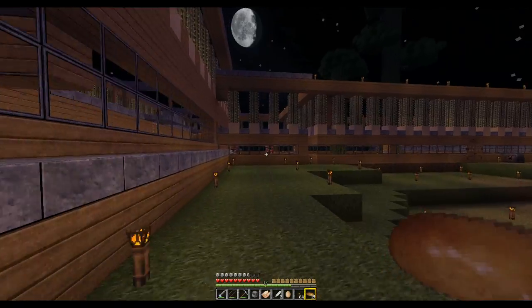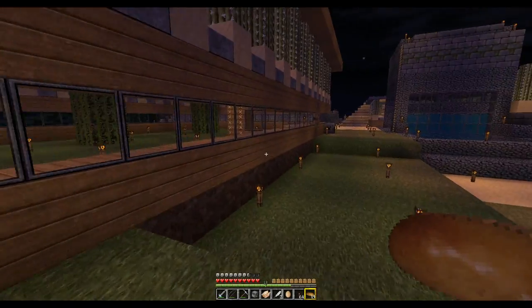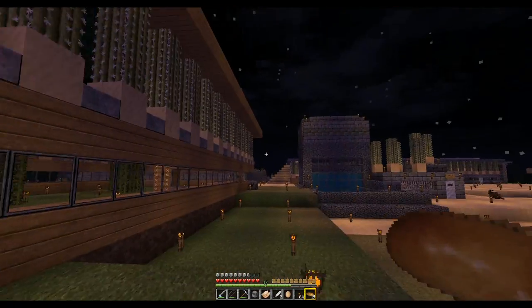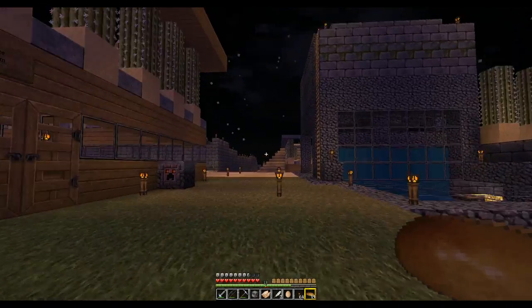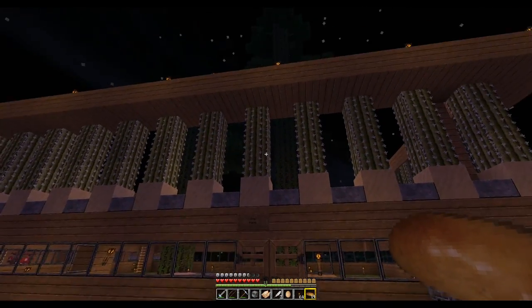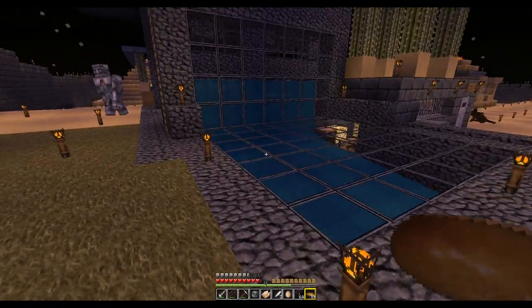The next thing I needed was a lot of wood, so I built a tree farm in two separate buildings. I brought some jungle trees because you get a lot more wood. The overhang actually goes over the cactus here because I don't want saplings to fall and get destroyed on the cactus — since these trees don't drop that many, I didn't want that.